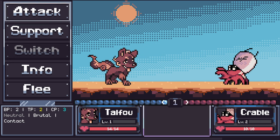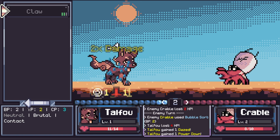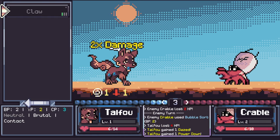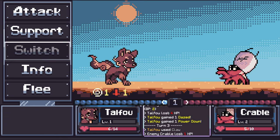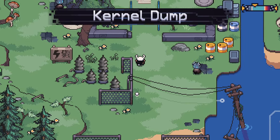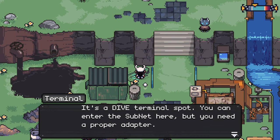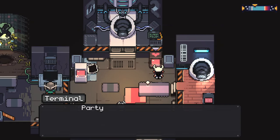The first combat is rough — our claw only does 2 damage while the enemy uses water against our fire type. After taking repeated hits, we consider using healing items but can't use the data mushroom since Talfu only eats meat. We flee and decide to play the tutorial combat instead. There's also a dive terminal spot requiring a proper adapter to enter the subnet. We heal up and save before attempting the tutorial.